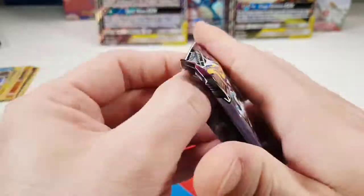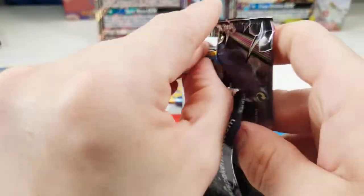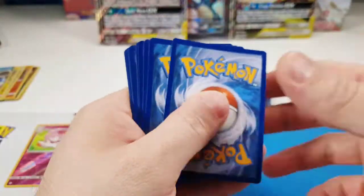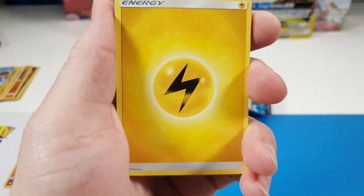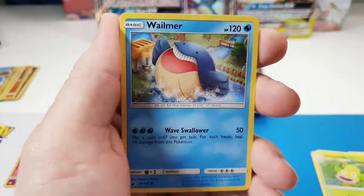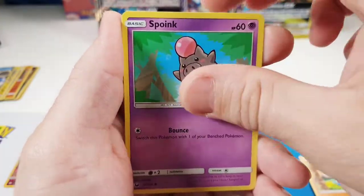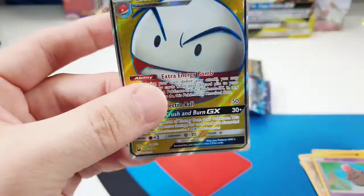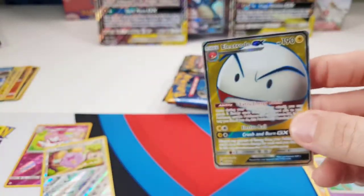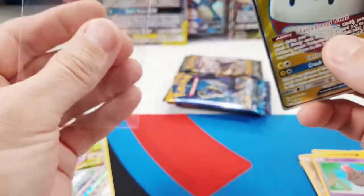Let's jump into Celestial Storm. Come on, Rayquaza — let's get some luck. Lightning Energy, Cacturn, Wailmer Bell, The Masked Royal, Bellsprout, Chinchou, Meditite, Spoink, a Whismur Reverse, and... oh, hello — Electrode Full Art! Alright, so we got another hit. At least one full art out of the box — it's a good start. I'm hoping that's not the only thing we get out of this one.